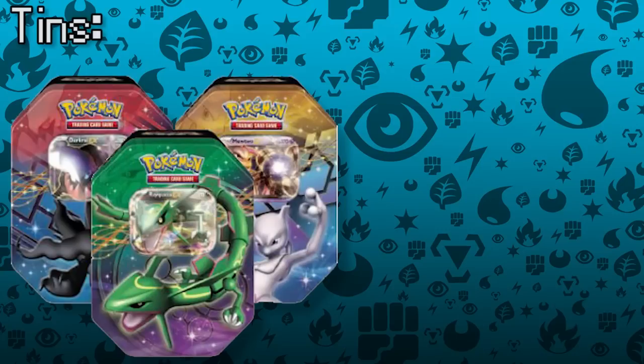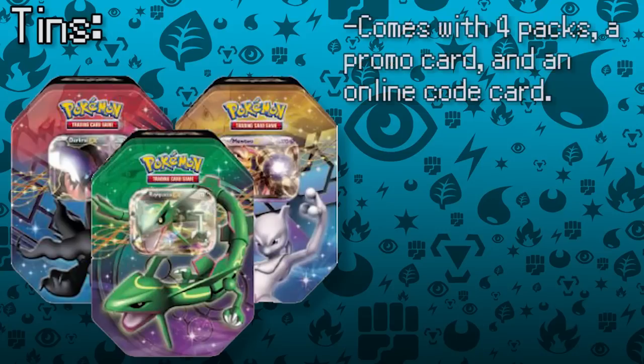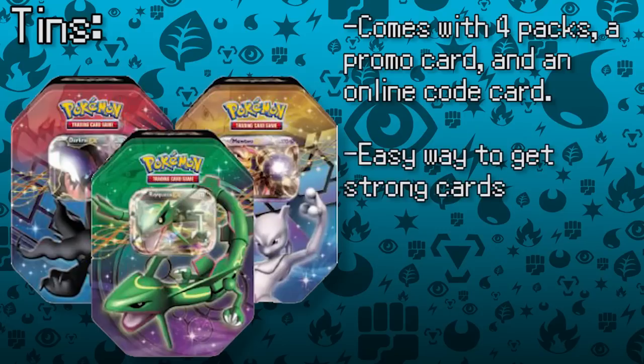Tins are another way to collect cards. Collector's Tins come with a metal tin for holding your cards, four assorted booster packs, and most importantly, a promotional card at the top. Today's tins almost always come with an EX card, making previously hard-to-find EX cards much easier to come by.